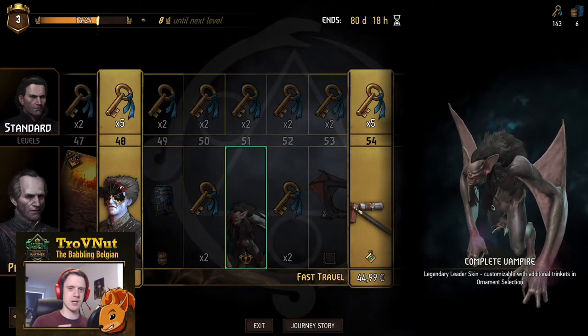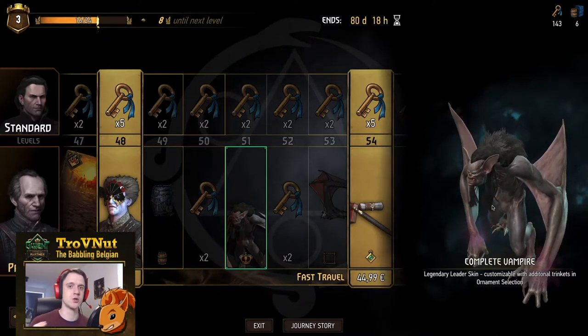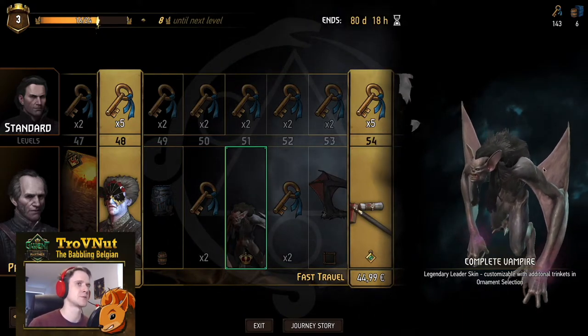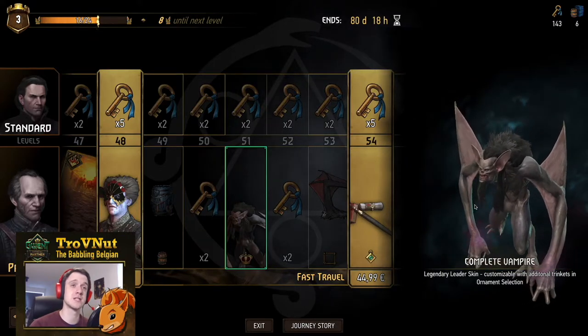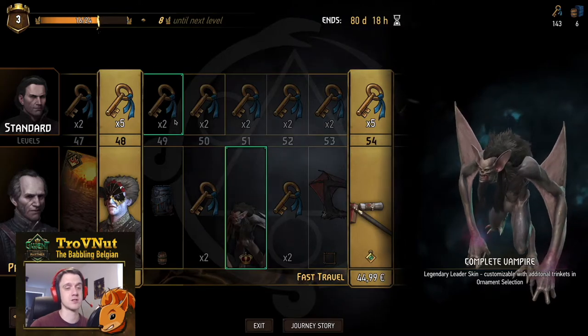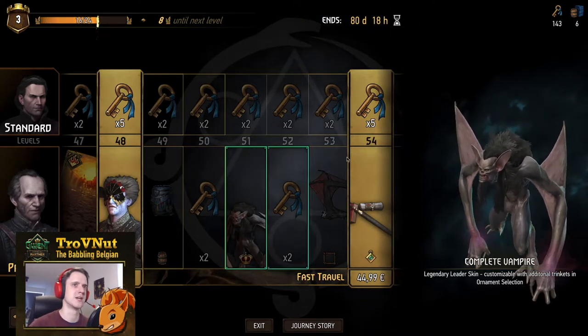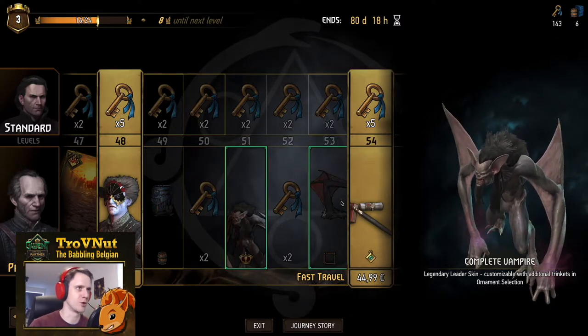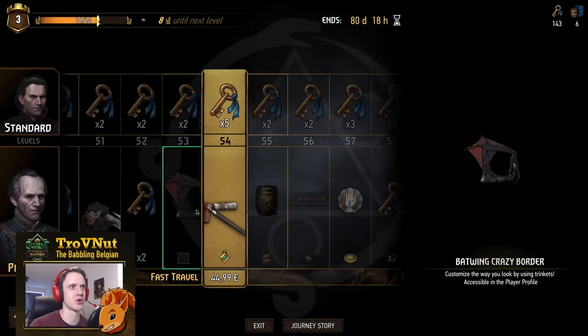That's why this particular pass is so interesting — aside from the ornaments, you basically get three unique leader skins. Especially this monstrous one, which is really cool if you're playing monsters. The other vampire skins were Dettlaff in human form and the Unseen Elder, which was still rather humanoid — this definitely isn't anymore. And we get a very creepy batwing border on top of that as well.